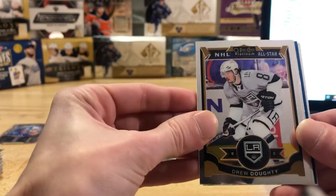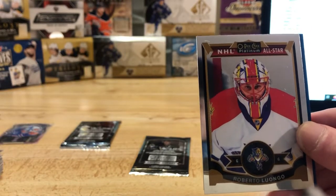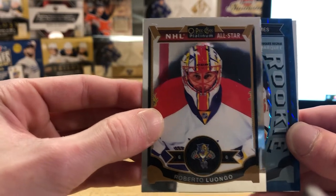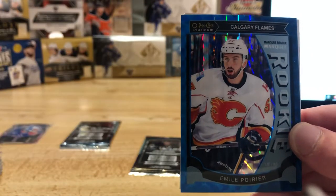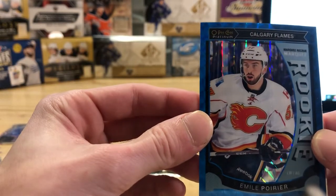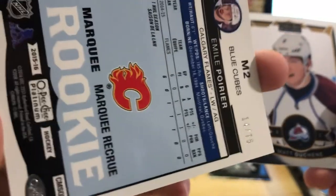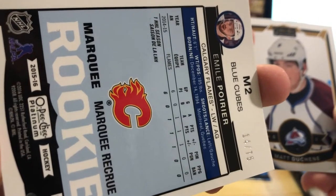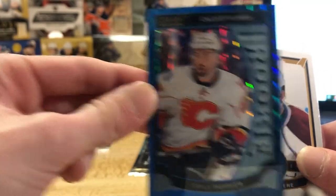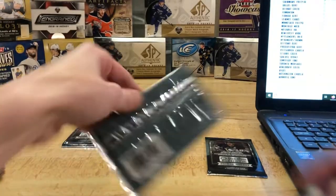So we got a Drew Doughty — oh there's some more color back there. We got a Luongo base card. So we got a blue card here, we don't know what it is just yet. That's a rookie though, so anytime the parallel's a rookie it definitely makes it a little better. So we got an Emile Poirier rookie here for Calgary but it's going to be of the blue variety — numbered 14 of 75 on the back. That's actually pretty decent. Calgary's going to be Sean, so Sean you'll be getting the Poirier blue parallel there numbered to 75. And the Duchesne.